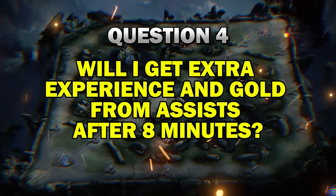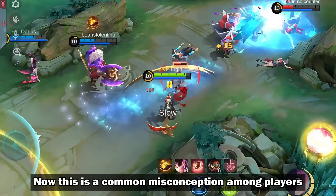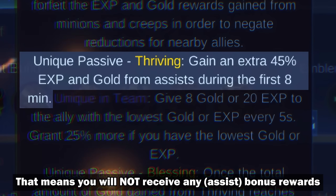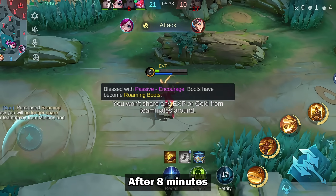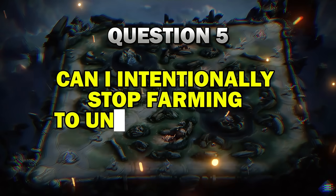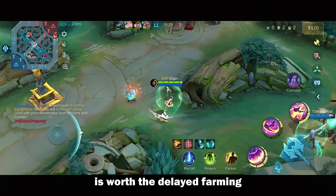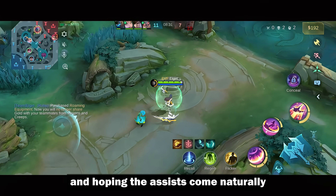Question 4: Will I get extra experience and gold from assists after 8 minutes? This is a common misconception. If we look at the description, it says you only get extra resources from assists in the first 8 minutes of the game — meaning you will not receive any bonus rewards after the 8 minute mark. After 8 minutes, the only thing you're working toward is unlocking the roaming skill. Question 5: Can I intentionally stop farming to unlock my skill? You can do that to place yourself at the lowest rank, however, the roaming skill is not worth the delayed farming. You're better off continuing your normal gameplay and hoping the assists come naturally.